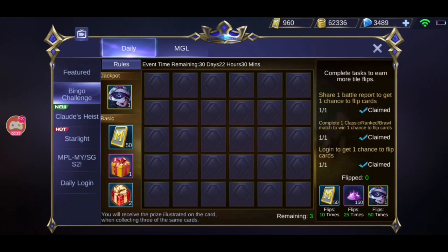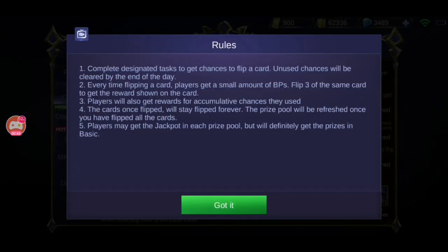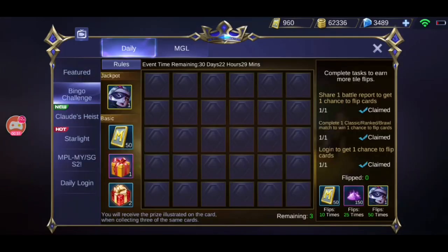Take note that you need to use up all three chances, otherwise they'll be forfeited by the end of the day. The second rule: every time you flip a card you get a small amount of BPs, and if you flip three of the same card you get the reward shown on that card. It's a six-by-five grid, so there are thirty cards in total. Pick three cards of the same design and you'll get the stated rewards.